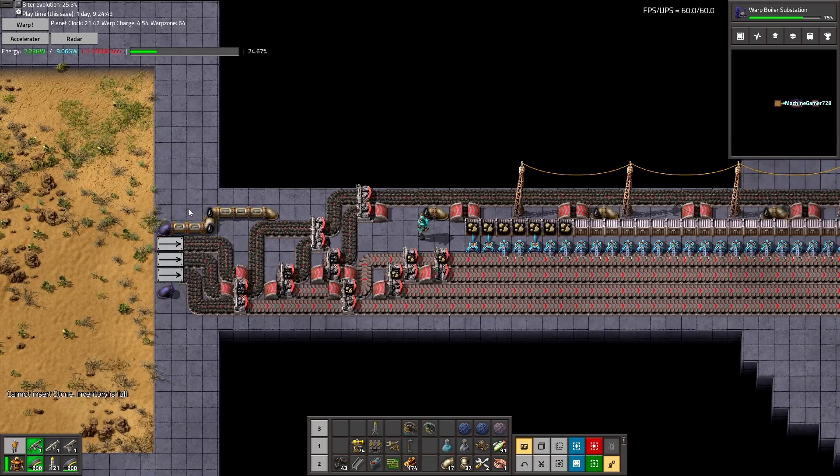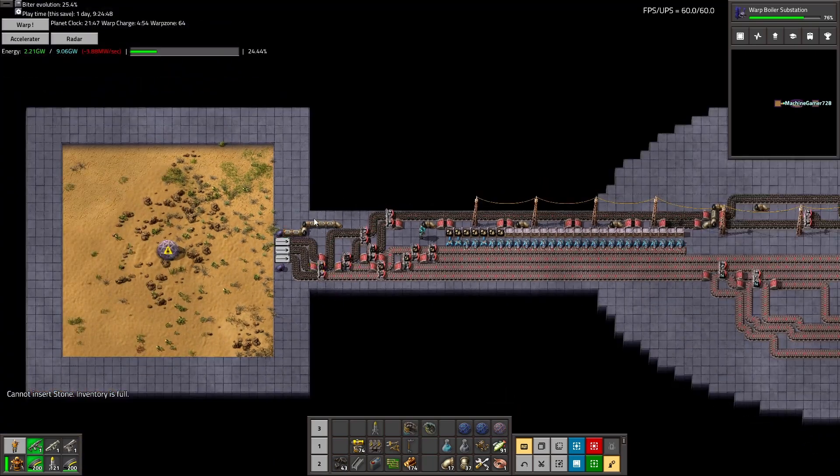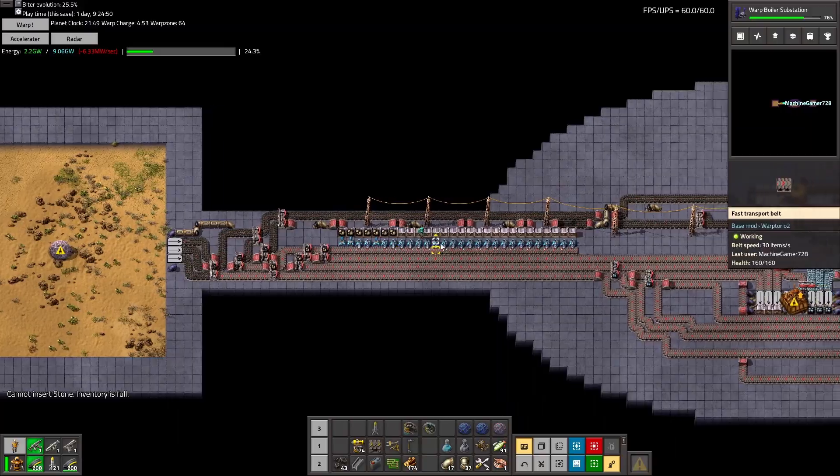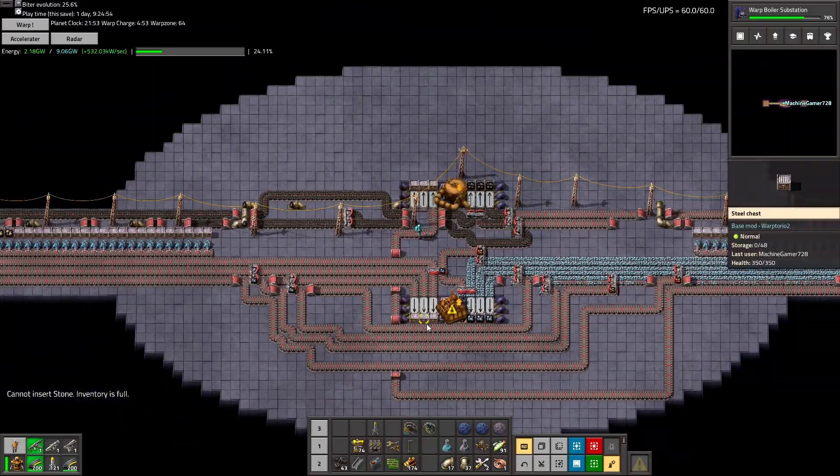The plan is to use stack inserters into active provider chests into buffer chests and then requester chests going to the correct areas.